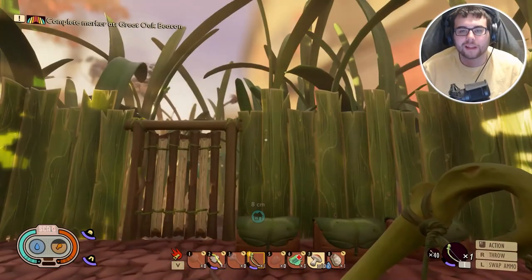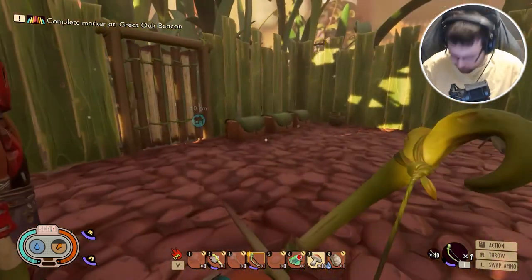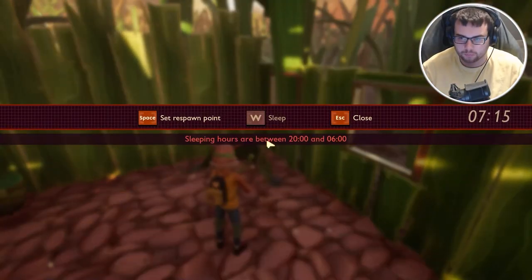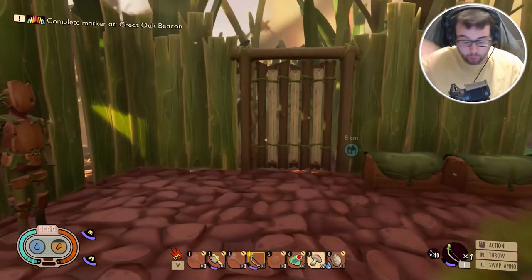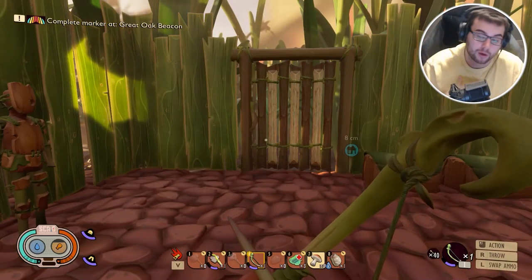What's good? It's Johnny, and welcome to the last episode of the Grounded Alpha 1 series. He's gonna be eating some mushrooms right off the bat. Now, that last episode, we finished it off with a bang. We did kill the wolf spider.